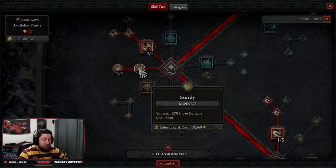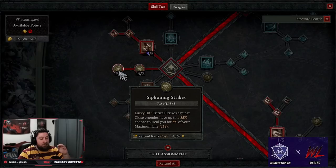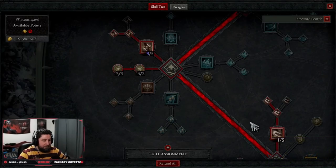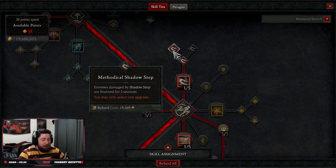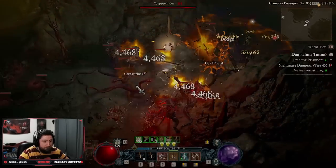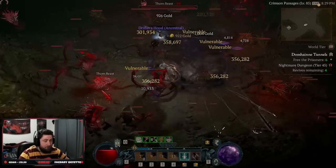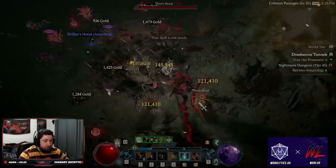We're taking three points into Sturdy for some damage reduction — we're going to be up close and personal, so we need to take some hits. Three points into Siphoning Strikes, even though this was nerfed, just to get some health back since we crit all the time. Then we come down to Agility Skills. We're taking Shadow Step — this is our first of two Unstoppable — and we're doing Methodical, which will stun the enemy we're Shadow Stepping to. The stun for crowd control is just better than the Shadow Step cooldown reduction.